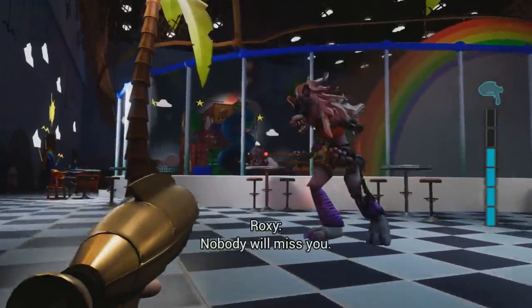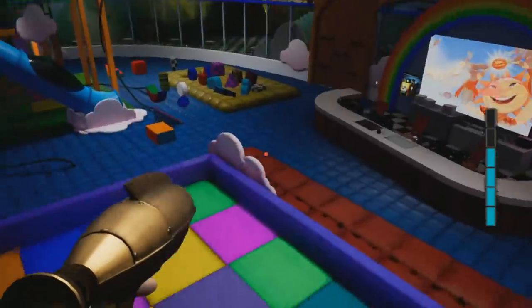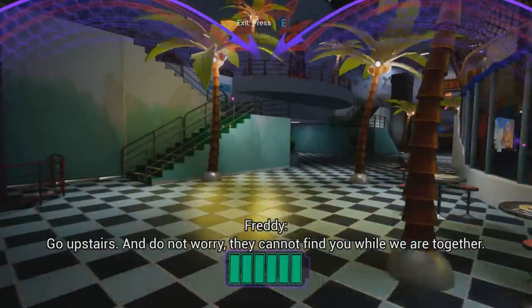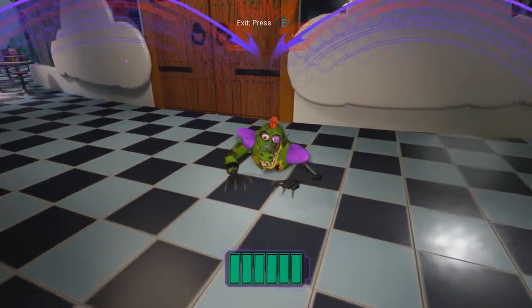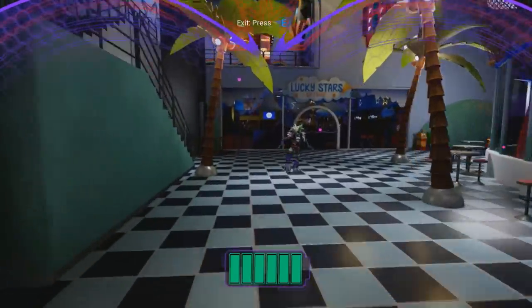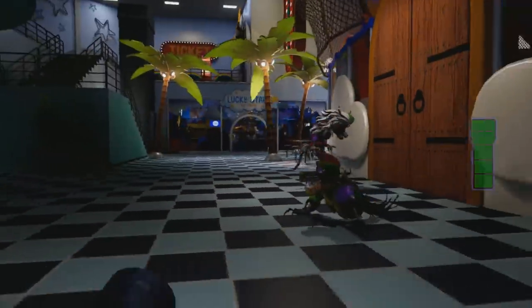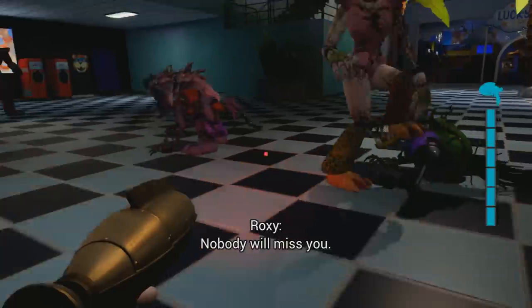This is actually the only way we can see the animatronics here destroyed. Where's Monty though? Monty didn't spawn in this time — that's odd. There's Monty, he spawned in now. This is kind of crazy looking, seeing this here. This is the only way to get all of the animatronics grouped up here together after they've been destroyed. Typically after that cutscene they spawn in and we have to try to get away — however, obviously, they weren't destroyed yet at that part. After you do destroy them and trigger that cutscene, they'll spawn in again, but they'll spawn in destroyed. This is pretty neat.